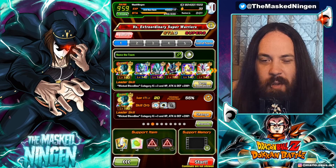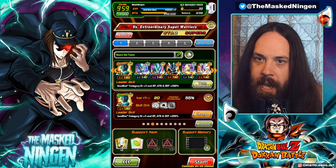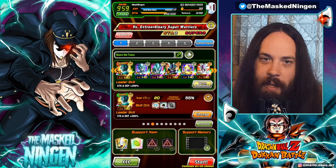Obviously for Artificial Lifeforms you don't have to use Metal Coolers because they are Wicked Bloodline units as well. So there's quite a bit of wiggle room in how you build your team.